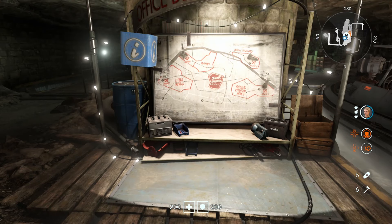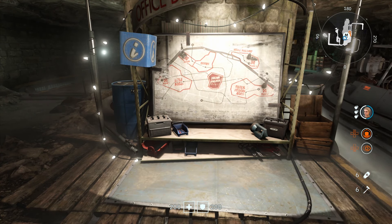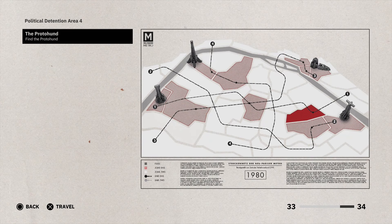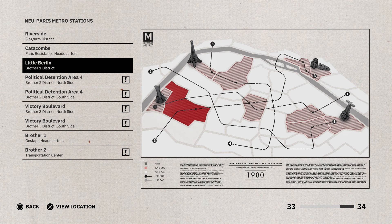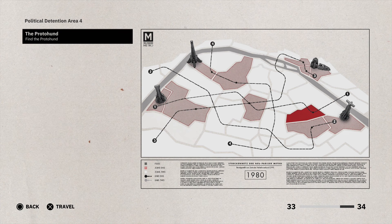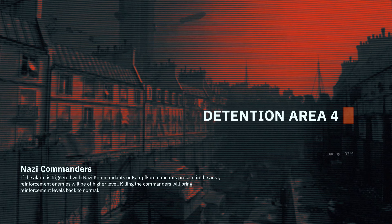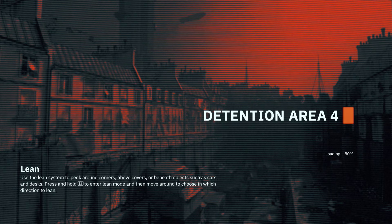Alright guys, welcome back again to another episode of Wolfenstein Youngblood. We did a lot of missions and upgraded some stuff. There are a couple of missions we need to shut down. I'm gonna first travel to this mission, find the pro-hand or something like that. Let's do it — I'm gonna do it as fast as I can so we can do two missions in one video.